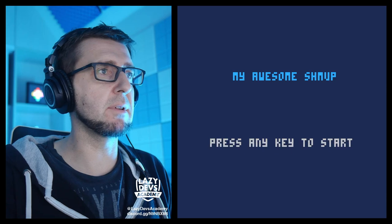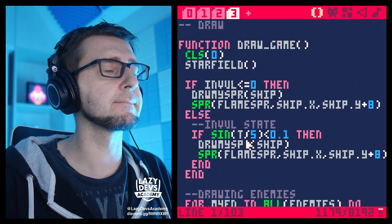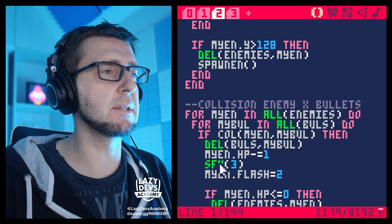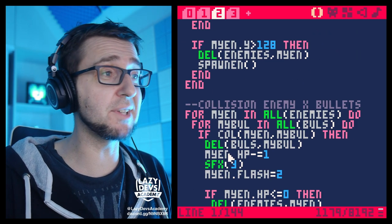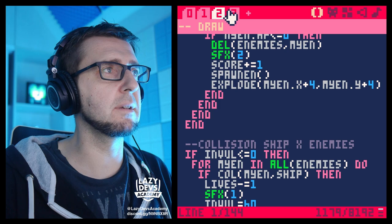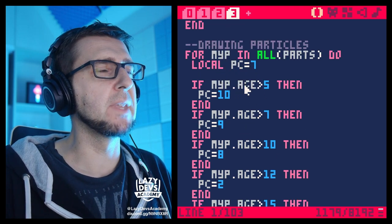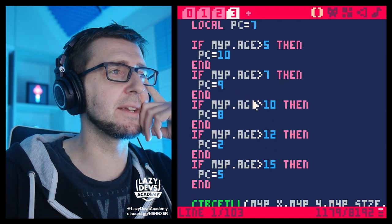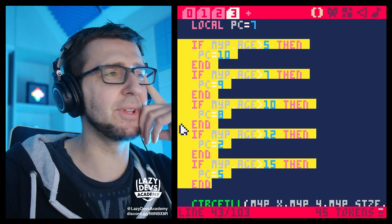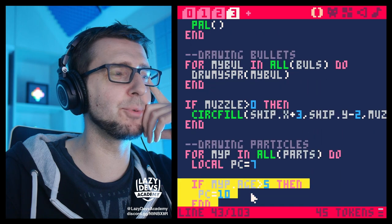I want my own ship to explode when I get hit, because right now nothing happens — there's a sound effect but I don't see an explosion. Let's do that real quick. We're going to go into the update function. This was part of the doggy zone at some point. This is drawing particles, and I can already tell I don't really like this huge sequence of if statements here.